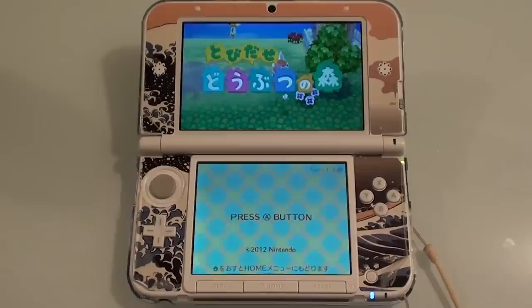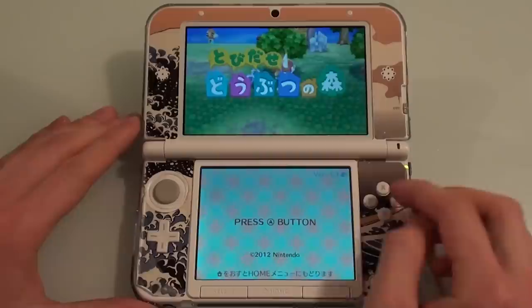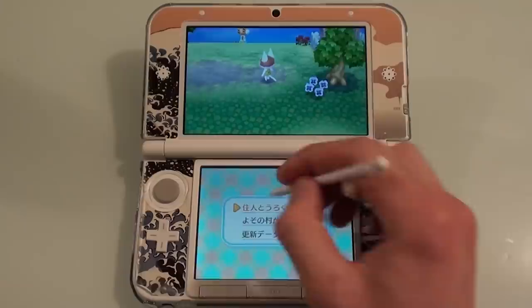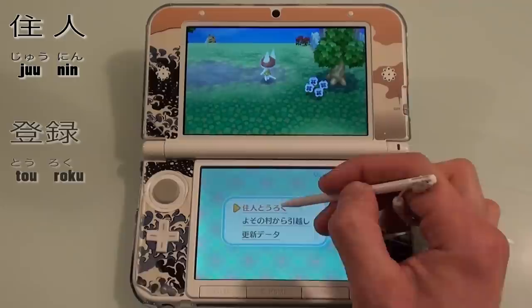Okay, so this is the opening screen to Animal Crossing in Japanese. You just click the A button to start, and there are three options. The first one is to register a new character, the second one is to move from a different town, and the last option is to get a software update. So let's click — jūnin tōdoku — that's 'register a new resident.'